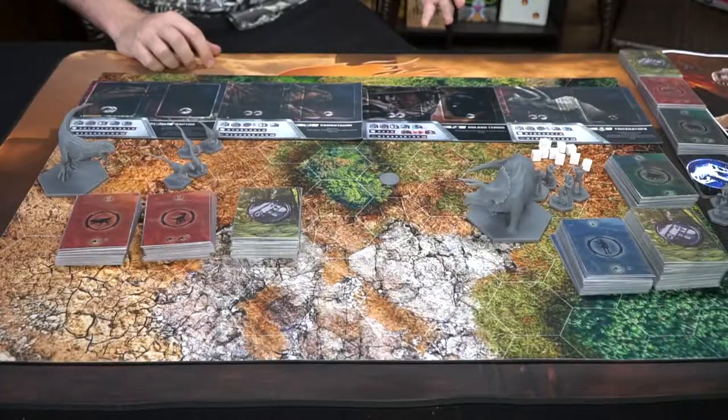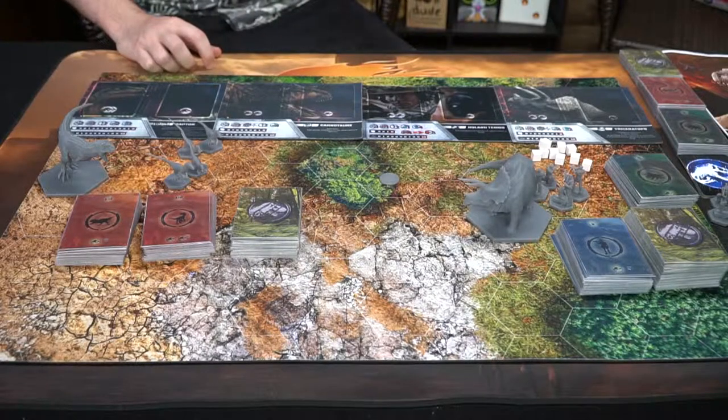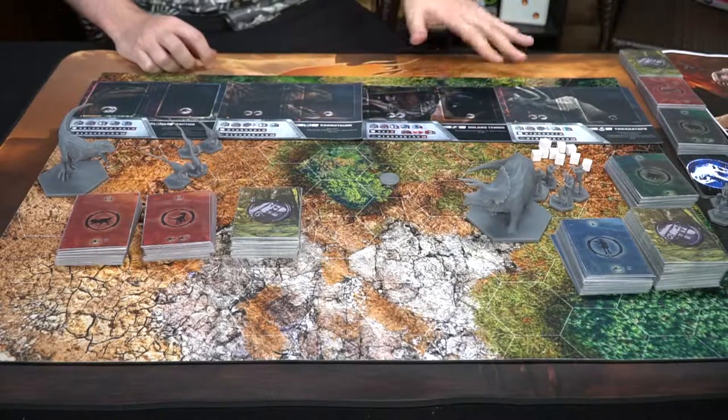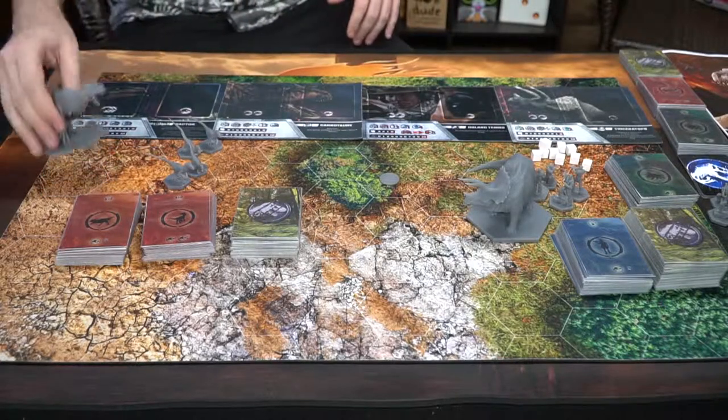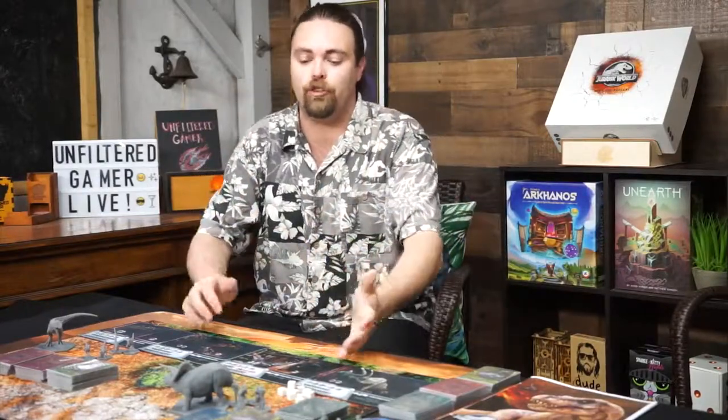Let's go ahead and show you everything included in the game. So here we have Exod Games and Universal Studios Jurassic World the War Game, and as you can see it comes with quite a bit. This is a prototype, so there's probably going to be additional stuff not included here that you'll likely see on the campaign, but this is what I got to show you with different little miniatures and whatnot.